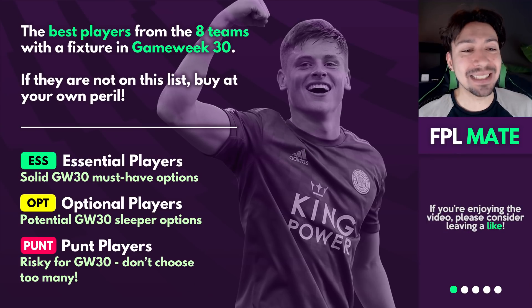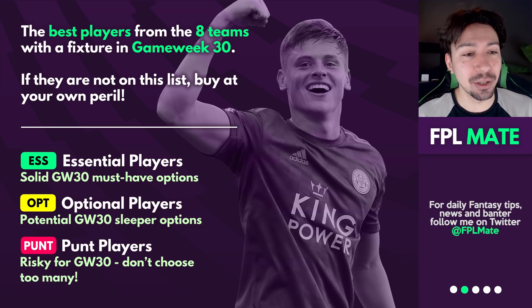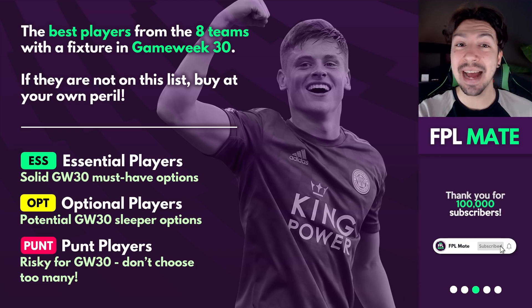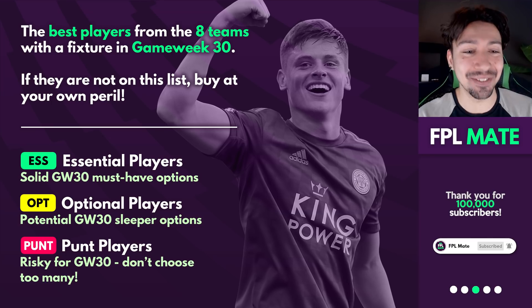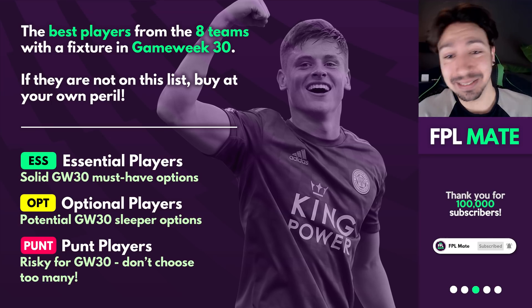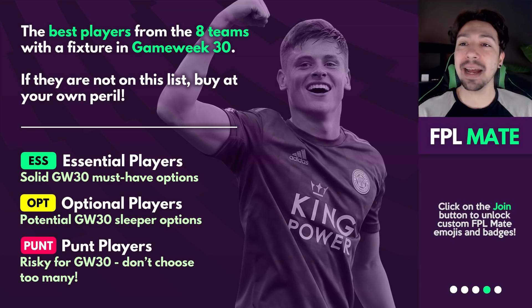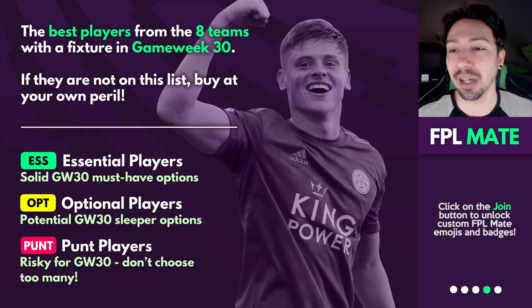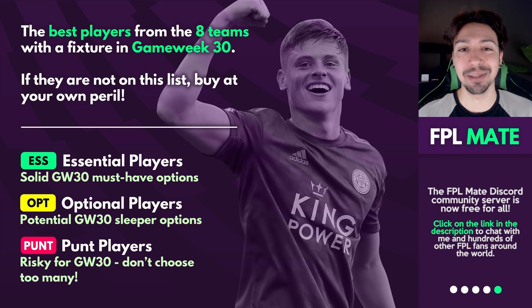Essential players are really good options for Game Week 30. Optional players are fairly decent ideas that could work out pretty well. Then there are punts. If a player is not mentioned in this video it's probably because they're just too risky. Whether you're on a free hit or just trying to make some transfers, hopefully we'll have you covered. Let's get on with it, starting with the number one team to target.